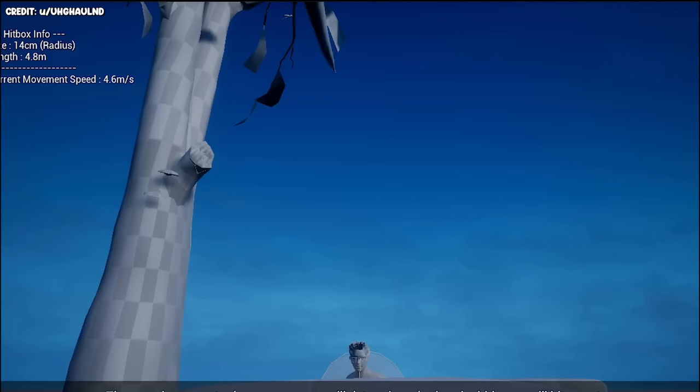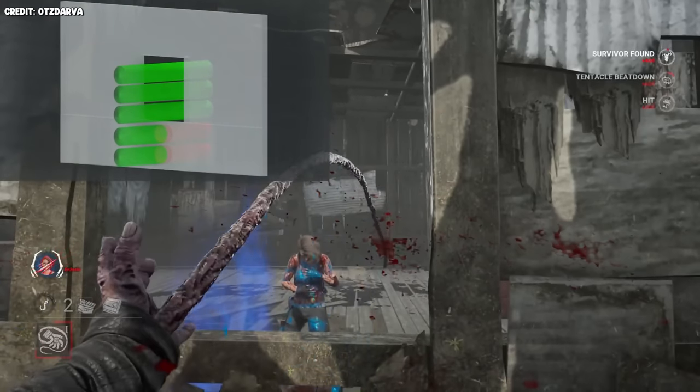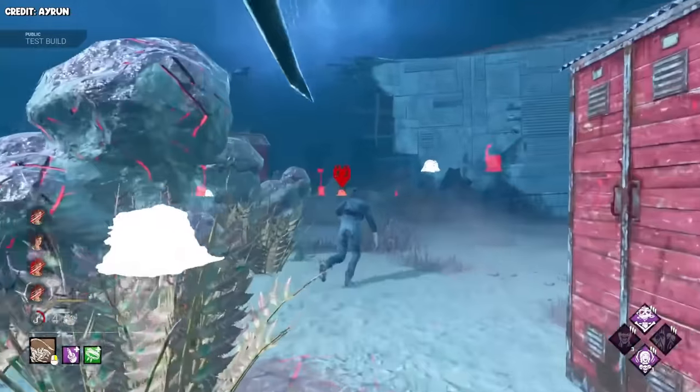Here's a good visualization of the hitbox. Supposedly, you have a very small window to quickly look up or down to extend the hitbox, kind of like how you can quickly look left or right to extend the hitbox on Nemesis. Keep in mind that your tail attack is just barely shorter than the tier one Nemesis tentacle strike, so you don't really get a lot of distance with this.